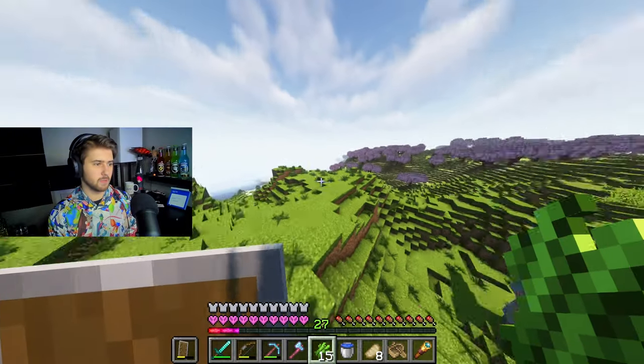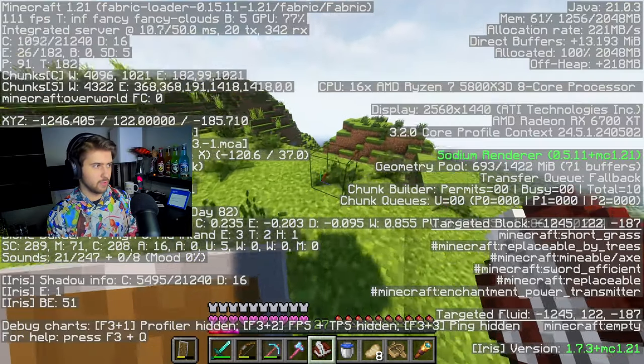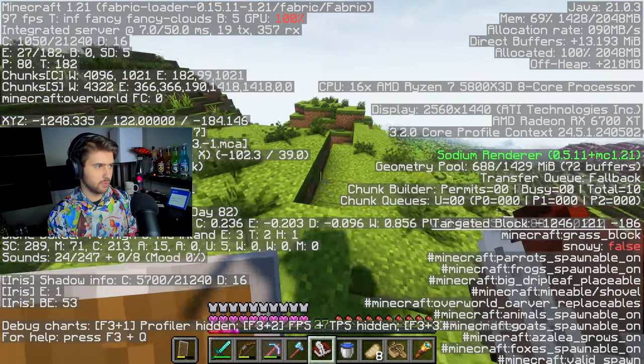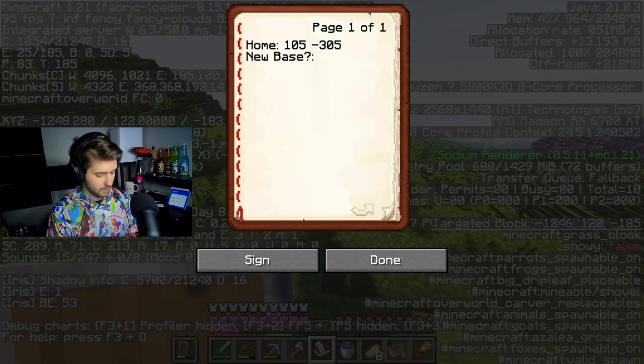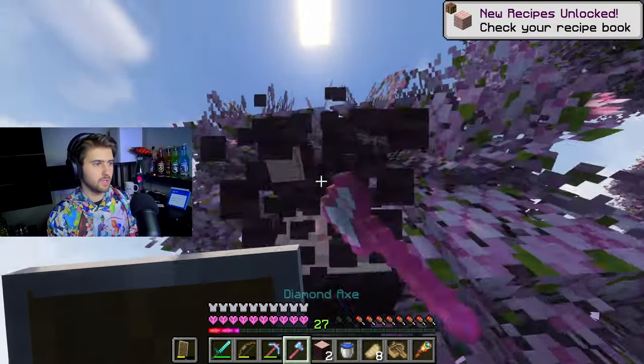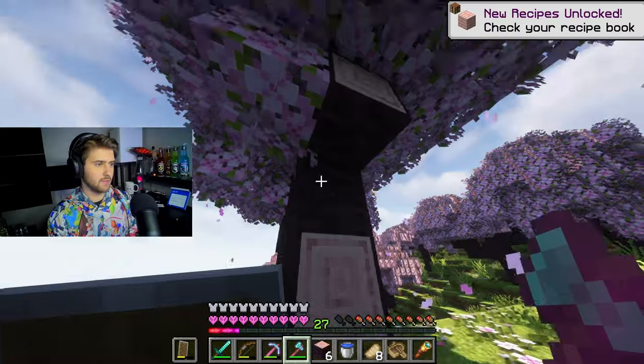And look at that — it's perfect. It's right next to a cherry blossom biome, and I really love cherry blossom trees. We do need to mark this down: negative 1250, about negative 200. New base, question mark, negative 1250, negative 200. I do want to take some of these saplings from these trees here, grow some more at my original base right now.